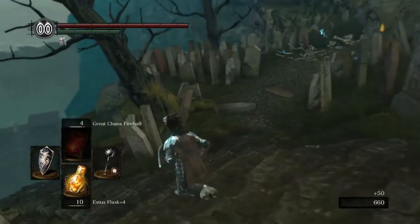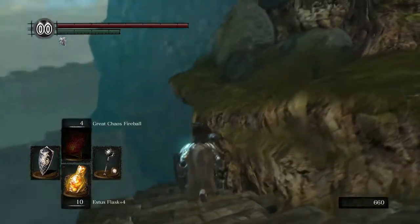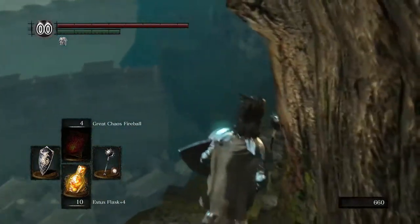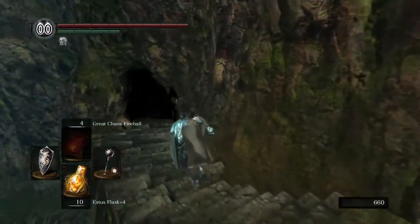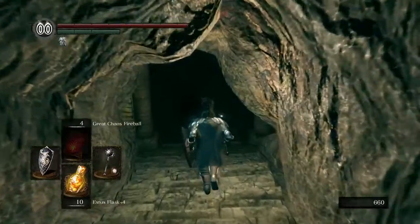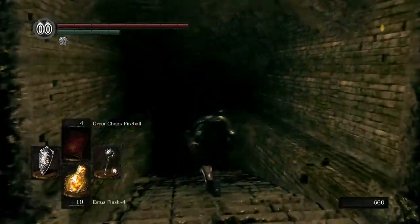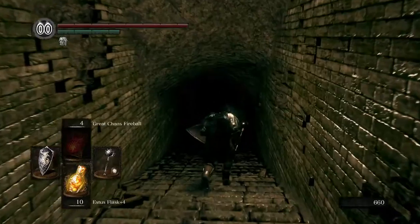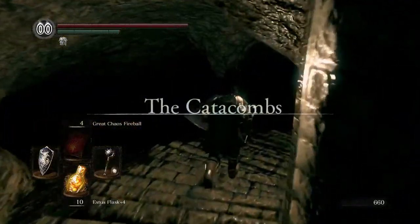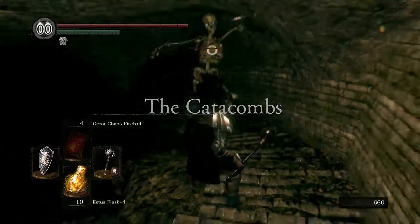Once we get deeper into the graveyard, it'll get a little bit more complicated. Let's get our last good view of the outside and down we go. I think this is now unknown territory that we're making our way down into. The atmosphere changes right away, as you can see. Now with that, we are officially in the catacombs.